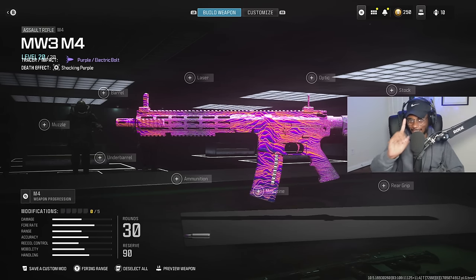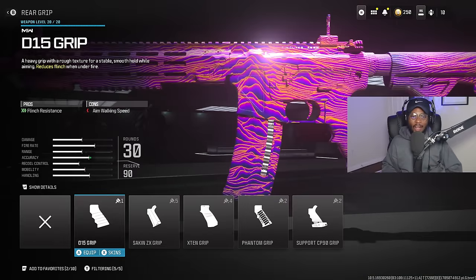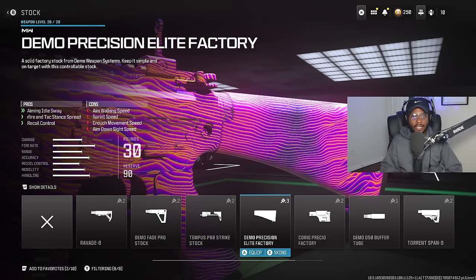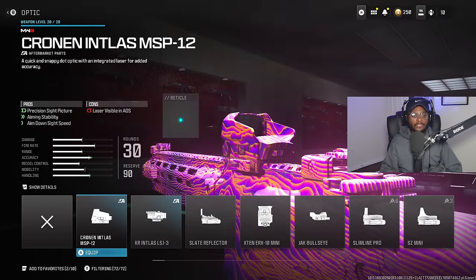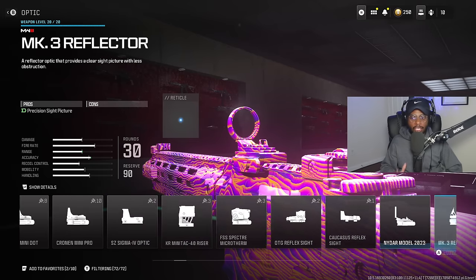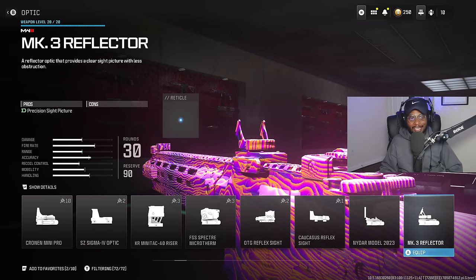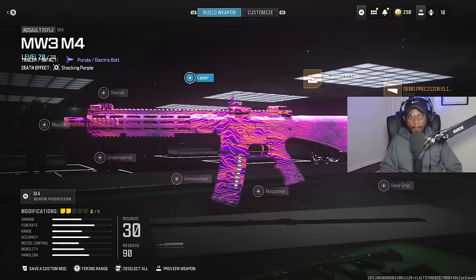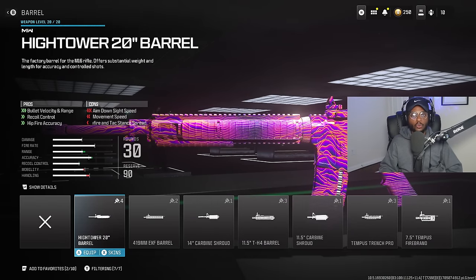For class setup number three, we're taking a look at a tried and true veteran — the M4, definitely a solid assault rifle in Modern Warfare 3 as well. We're skipping over the rear grips, but we're rocking the Demo Precision Elite Factor stock — a great choice that bumps up recoil control. For the optic, I still recommend rocking the Mark III Reflector — a universal attachment on all the ARs. You can run a zoomed optic, but the Mark III works at any and all ranges. We're not running a laser — completely irrelevant — but we are going to rock the High Tower 20-inch barrel to increase long-range potential, giving us recoil control as well as damage range.